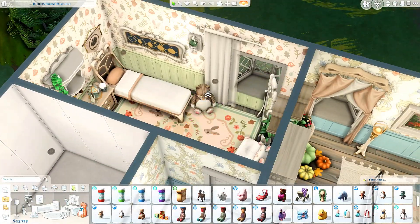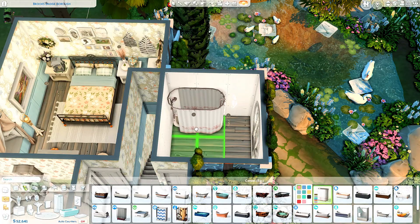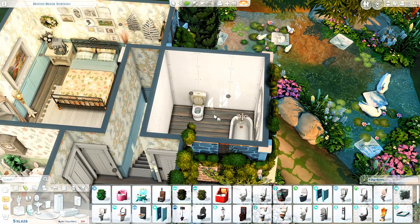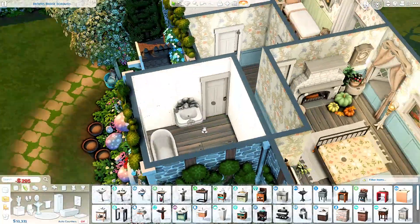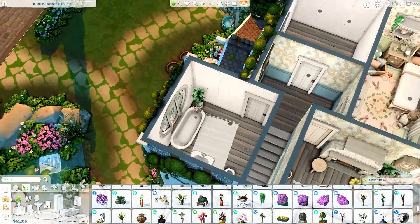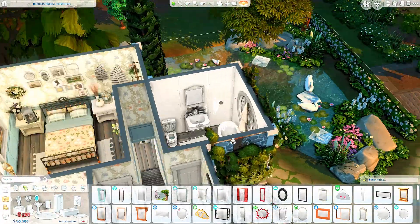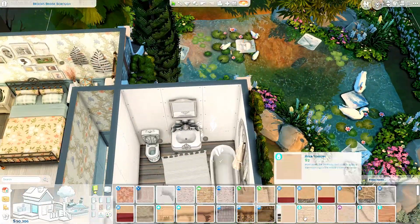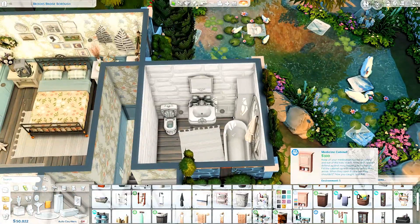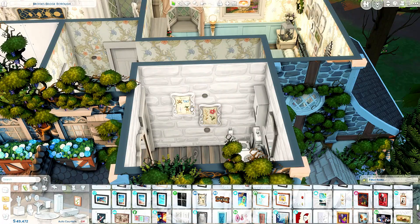This is the main and only bathroom of the house. I actually use a base game bathtub, and the toilet and sink that come with Realm of Magic — never used these before, but why wouldn't I use them in this fantasy house? I didn't want the bathroom to be really basic and not in keeping with the rest of the house. I wanted it all to come together under the same fantasy theme, so this is what the bathroom ended up looking like.